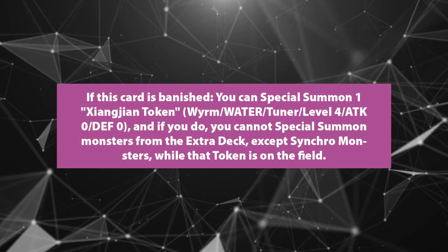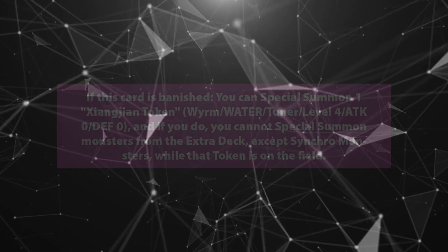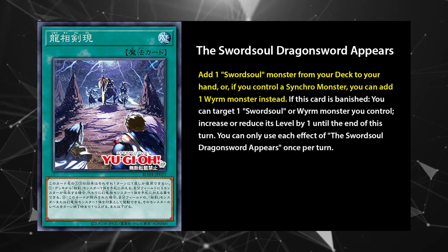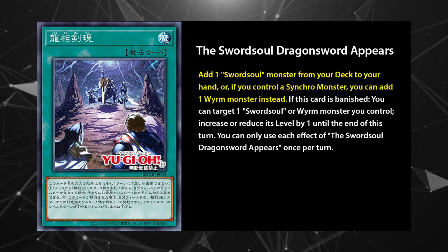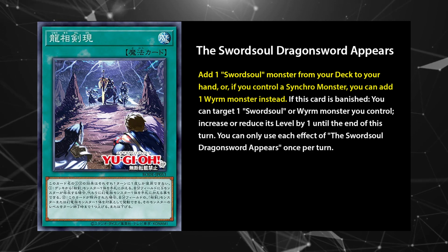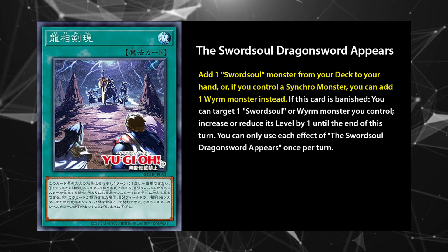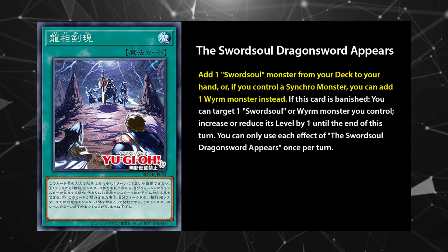For traps, the banish effect is simple and amazing: special summon the level 4 tuner token — a brilliant extender. Every great archetype needs a ROTA, and the Sword Soul Dragon Sword delivers on that. On activation, it searches your deck for any Sword Soul monster, or any worm if you have a synchro on the field. The ideal search target is usually Tai A, because this card will be setting up for his tuner summoning effect, which requires a card to be banished from the grave to activate. This setup allows you the flexibility to play only 2 Tai A if you need the space. Play 3 of Dragon Sword.